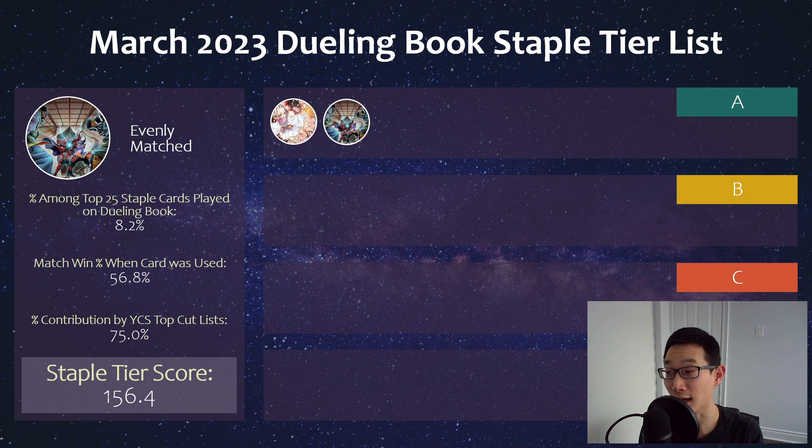We then still have Evenly Matched as second, and this was also second place last month as well. It's another strong card to a point where people are main decking this even though they are a deck that's supposed to go first, because it's just such a blowout. Really, really good whether it's a backrow deck or just a combo deck, and it can clear boards if you can manage to get this to resolve.